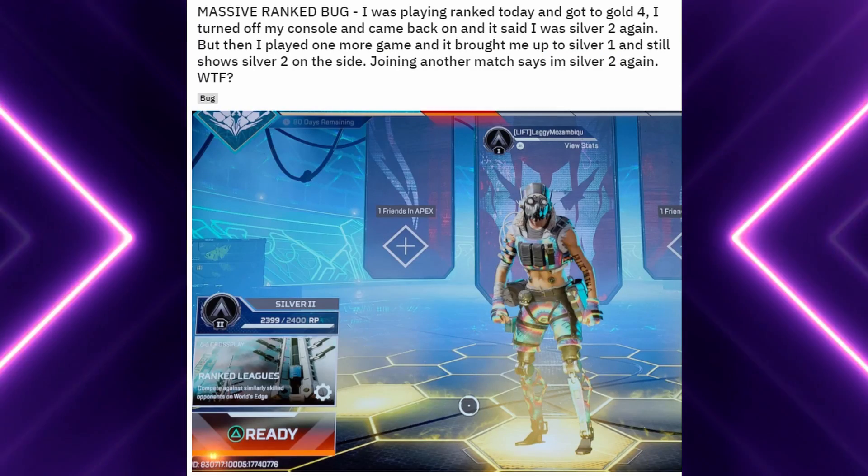Hey everyone, Thornton Smash here. Today we're going to be talking about a bug and glitch that is impacting a ton of Apex Legends players where all their stats and the RP they've gained in ranked keep getting reset, and what may be causing that — because it seems very familiar to an issue we've seen in the past. Along with that, Chinatown Market has officially rebranded, and there's some news on the skins that will be coming. We'll cover that as well.